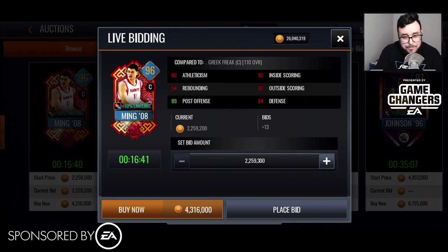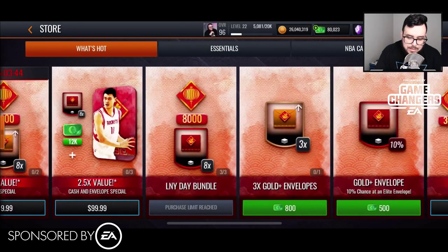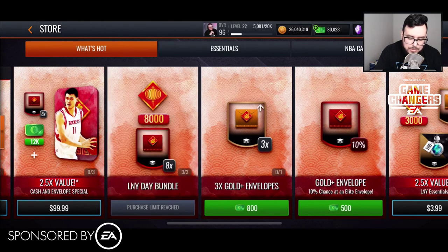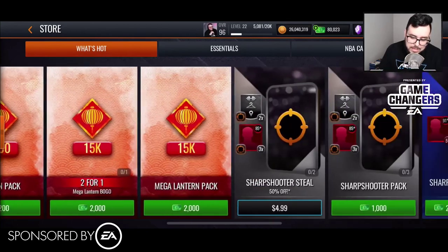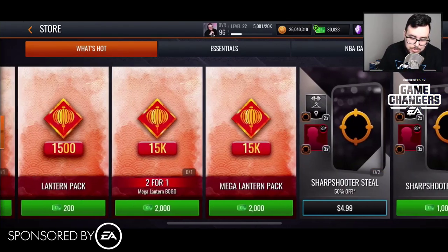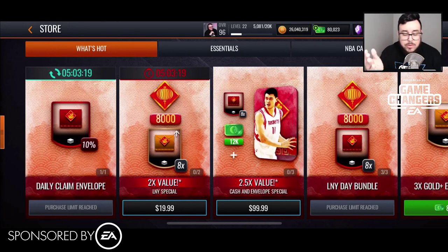That was pretty much the Lunar New Year campaign — pretty straightforward. Three Masters available: D'Angelo Russell, Carmelo Anthony, and Stephan Marbury. I'll also have gameplay of all three Masters together on the same team in another video. This one was to show you what you get in the gold and elite envelopes. You can also go into the store and find different bundles — like eight elite envelopes plus 8,000 lanterns for the campaign. Hope you guys enjoyed — like and subscribe for more NBA Live Mobile content. Thanks for watching and I'll see you in the next one.